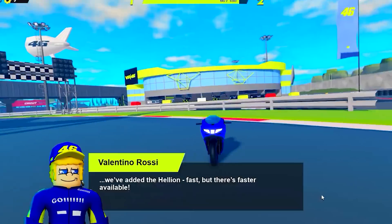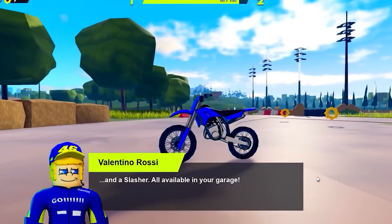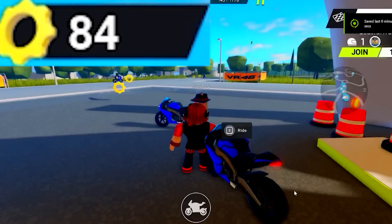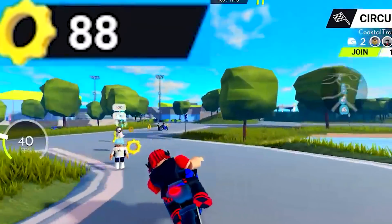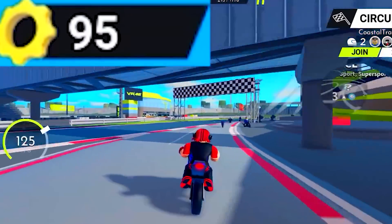You get some free bikes and you meet some NPCs — we'll come back to them later. Just finishing the tutorial, I already collected this many cogs. They are all over the map and I'm pretty sure they respawn, so it's definitely the easiest free item to get from this game.